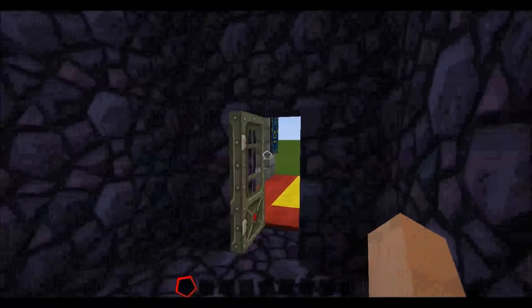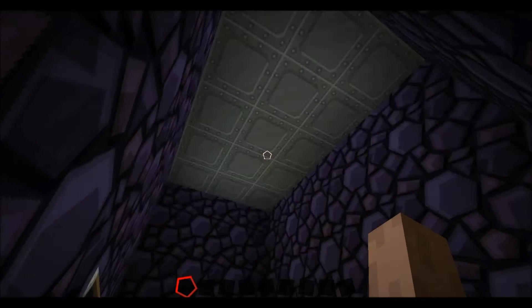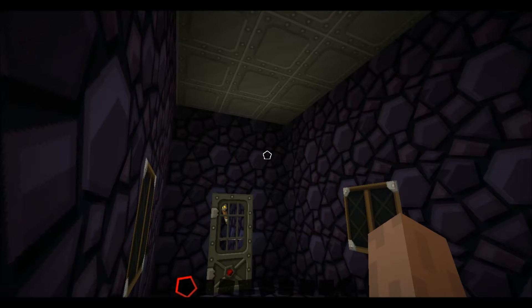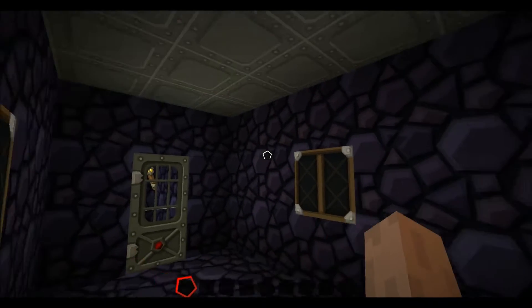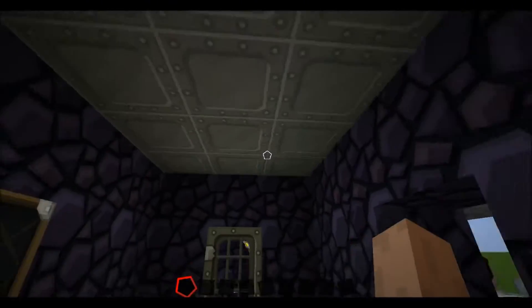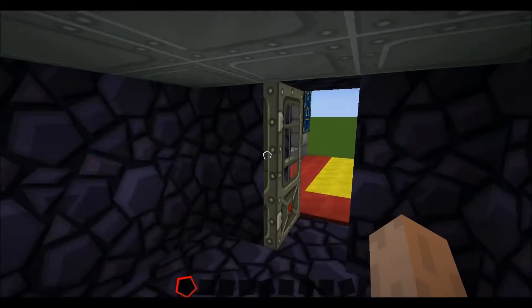The door is gonna shut on us because of the lights. The ceiling is gonna slowly go down, and it takes a little while, obviously, because you don't want an instant kill, right? Where's the panic in the victim? You need to be stylishly evil, right?